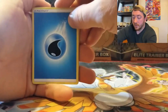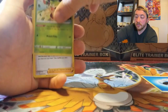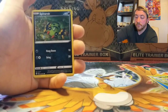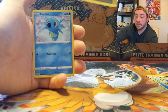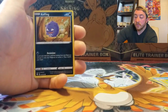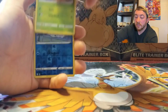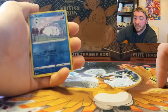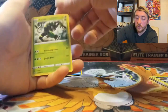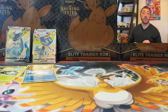Pack two starts with a Water Energy, Thwacky, Ball Guy, Rusted Sword, Spinner Rack, Horsey, Morpeko, Coffin, Yanma, a reverse holo Snom — not the shiny one we're looking for — and a Zarude regular rare. So nothing out of these packs yet. Hopefully our luck changes — we usually have pretty good luck with these things.